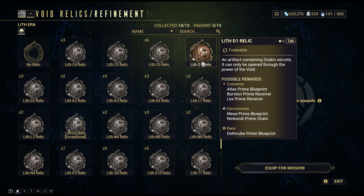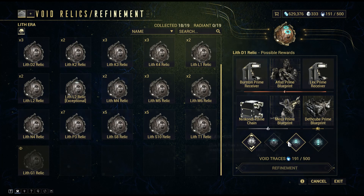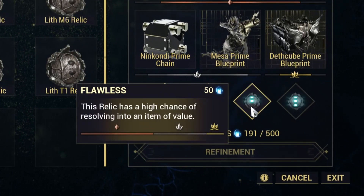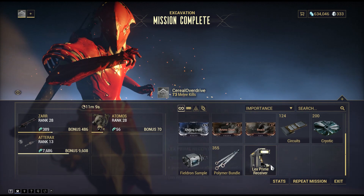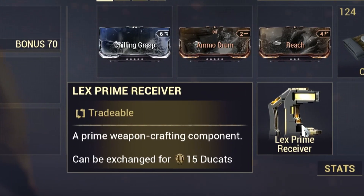If you take this relic and go to equip it or upgrade it, you're going to see that upgrading the relic is actually not recommended. When you upgrade it, the bronze tier chance goes down and you have a higher chance of looting a silver or gold item — but in this case you don't want that. So you want a low-level Lith D1 relic; you don't want the high-level one.